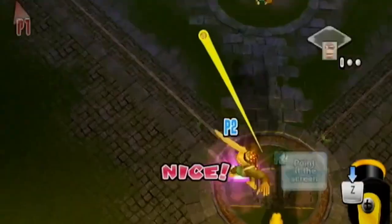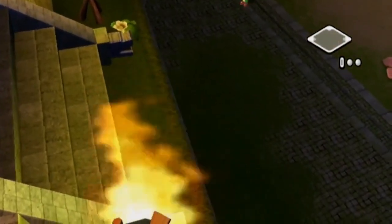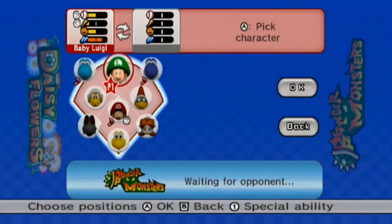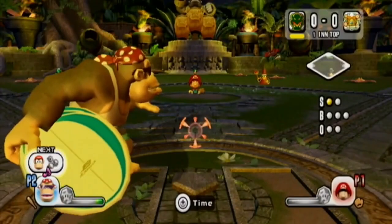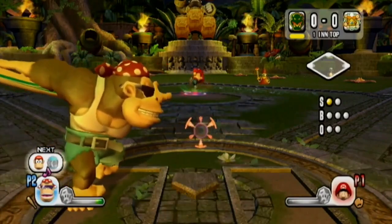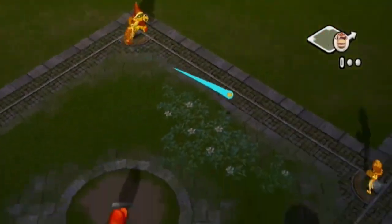The star swings in Mario Super Sluggers are very powerful and add an element of strategy and Mario charm on top of what regular baseball can provide. Today we're looking at which ones are the best and the worst, because after all, if you've heard us in our videos, we complain and critique and talk about the power of these various star swings at length.